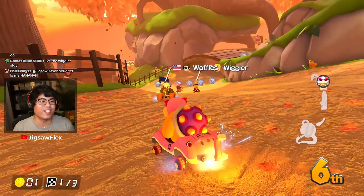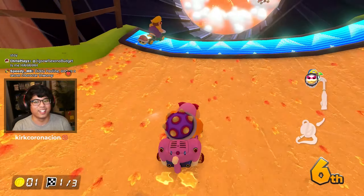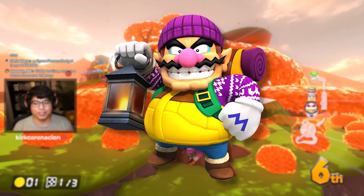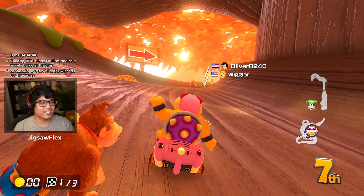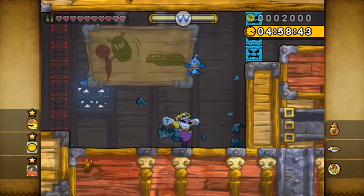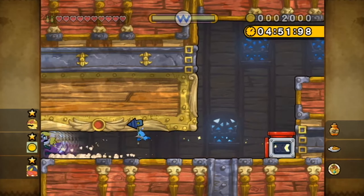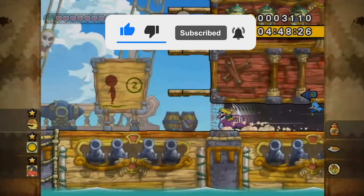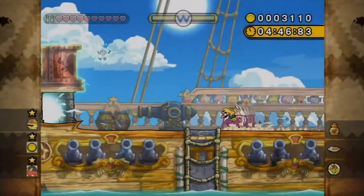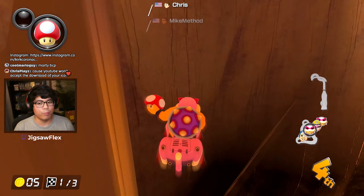We finally get to the villain side of things, starting with Wario. This one was kind of tough — I was thinking either Wario as a cowboy or Hiker Wario. I decided on Hiker Wario because I played a lot of the Wario Land games. Every time I think of Wario in those games, he's an explorer, in the forest or hunting for things. I think the hiker look represents Wario more than the cowboy one, and I just really like how he looks in hiker form.